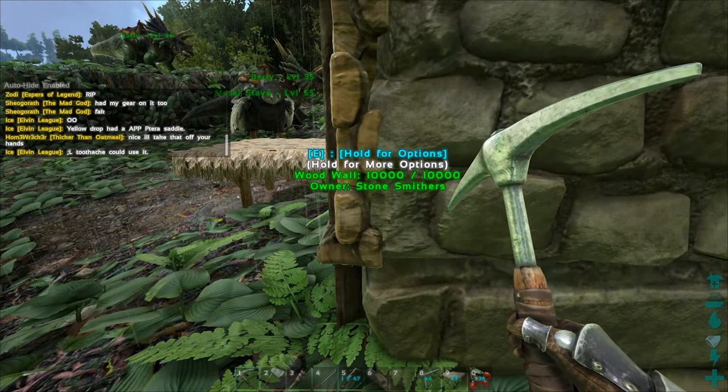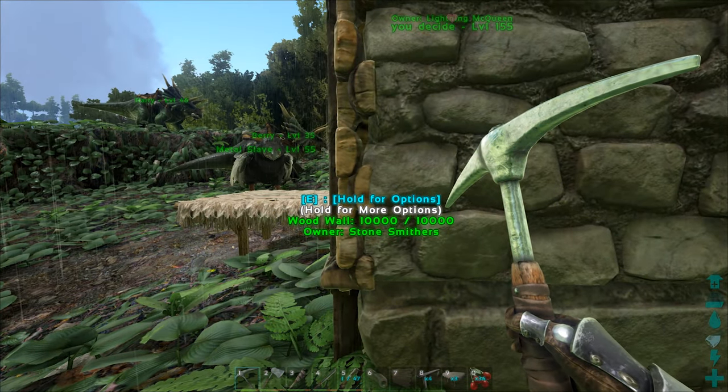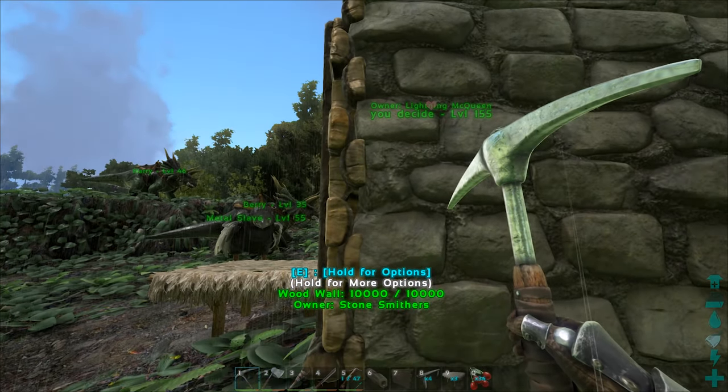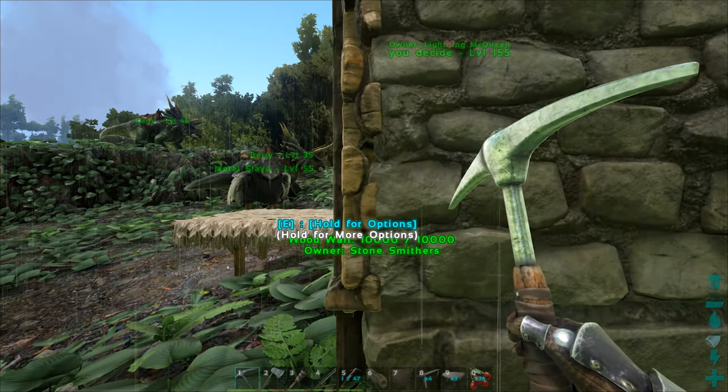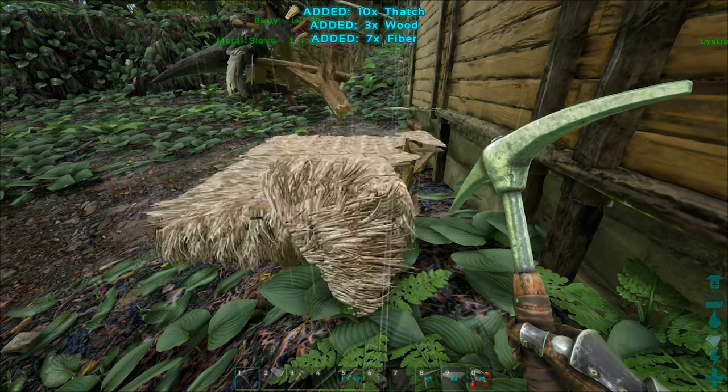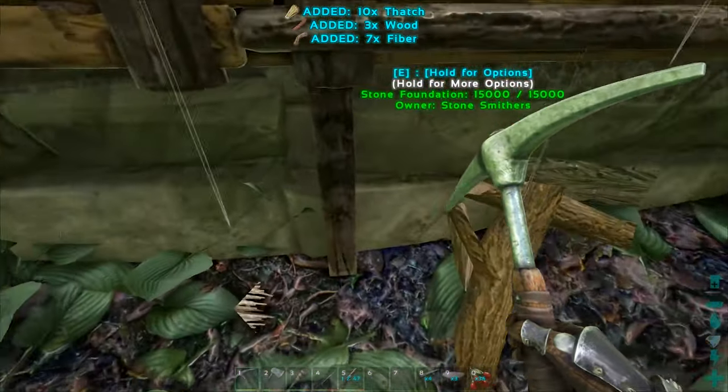Now you have a double layered wall. If we look at the side over here — I did wood because wood's easier to see — you can see two individual pieces of wood walls connected right here, like the little half slabs right there. Each one of those represents one wall.